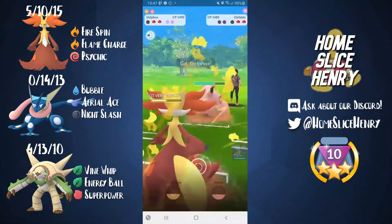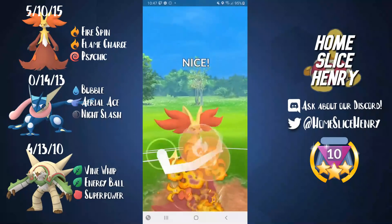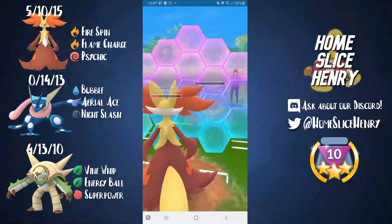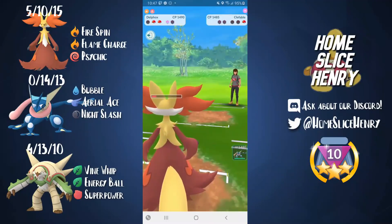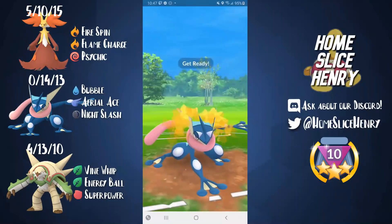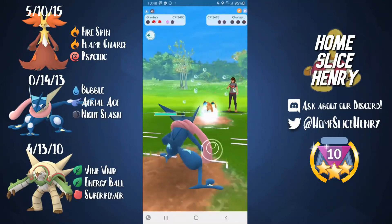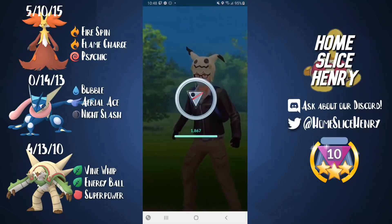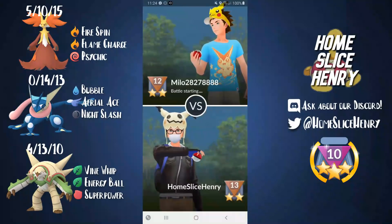Clefable comes out and Charms us down. We come back in with Delphox — Clefable is out of shields, so we can safely go for a Flame Charge doing a ton of damage. We shield up the Meteor Mash, and then one more Fire Spin takes out Clefable. Charizard is in the back and we have Greninja — we're in a really good spot. We don't have Surf but we go for Night Slash doing heavy neutral damage, and then one more Bubble takes out Charizard. We take the game — a really fun team to run for sure.